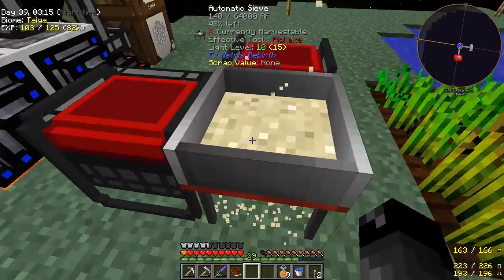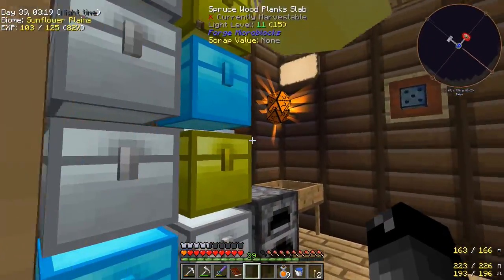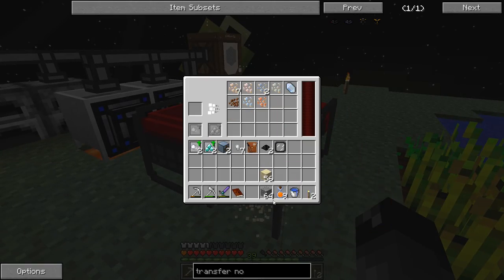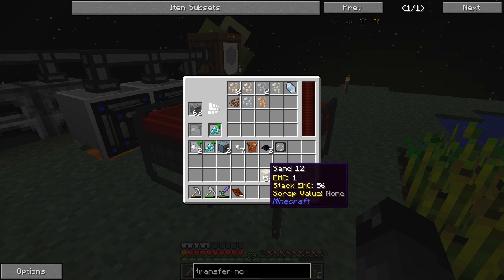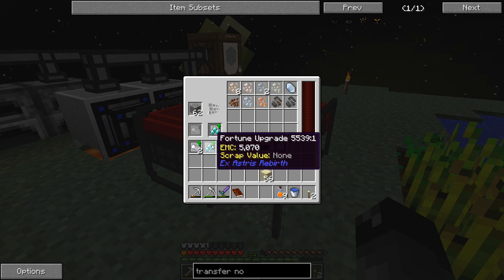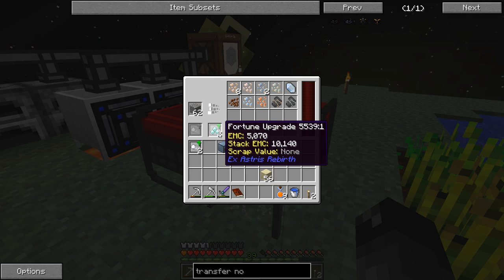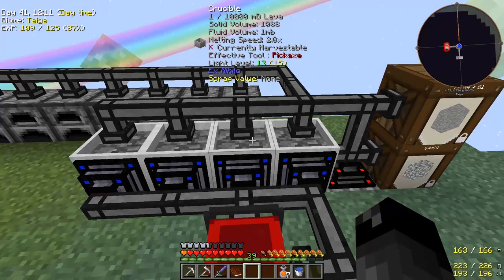The Automatic Sieve is doing its thing. I might make translocators to pull items out and stick them into a diamond chest. What I know is we need to get diamonds — putting gravel in here would probably be the best way since that's about the only way to get them. Actually, I wonder if running slower with the Fortune Upgrades in there might give a better chance for diamonds. We definitely need more power.